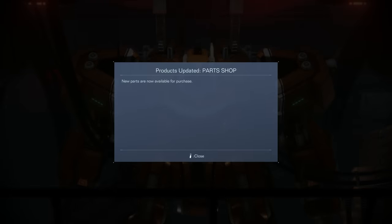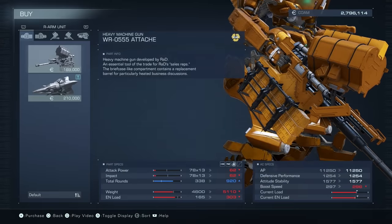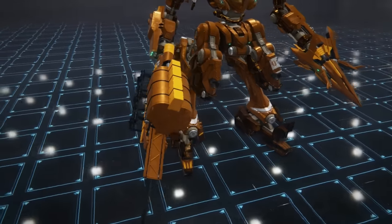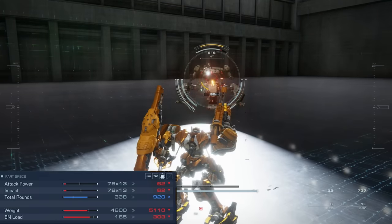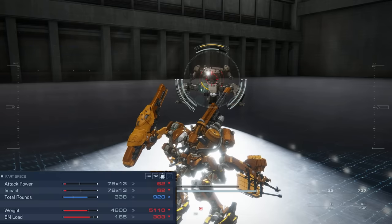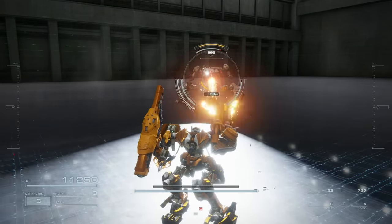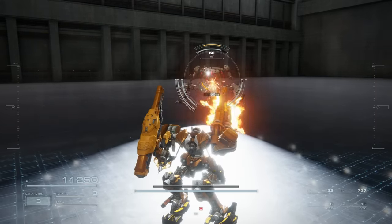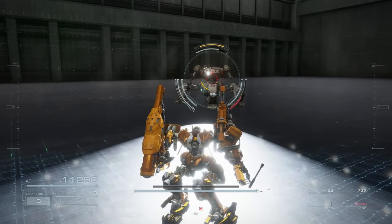After installing the new update and loading up the game, you'll be greeted with a message saying new parts are available in the shop, if you've already beaten the game at least once. The first new part is the WR 0555 Attache heavy machine gun. This fills a niche in between assault rifles and miniguns, dealing 62 damage per shot and 62 impact, with 40 rounds in the mag and 920 total. It is very slow firing, and personally I'd rather run a minigun, but it can work if you're looking for something in between. I think this gun works best in long story missions.